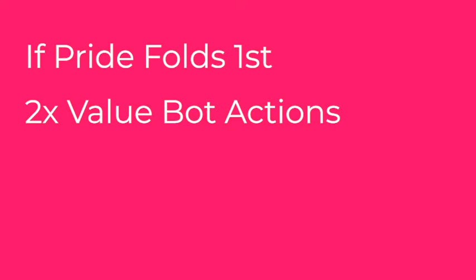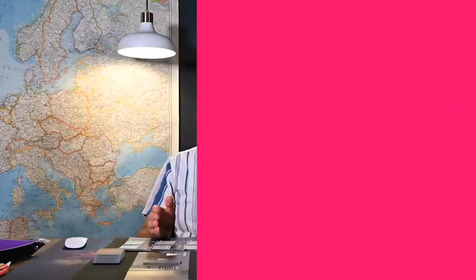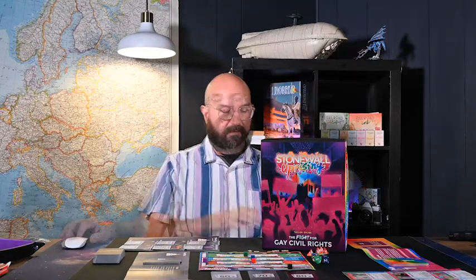When the bot over-demoralizes or demoralizes extra cards, those are shifted to detained instead. The bot has three additional win conditions shown on certain cards in the deck. Play proceeds as normal, including doubling action values of all actions — including the bot's text — if Pride folds first. If the bot gets to deck-thin, it will always choose to remove the lowest value starting card from its deck, then discard. You've now learned the basics of how to play Stonewall Uprising: Fight for Gay Civil Rights. This video is sponsored by the publisher Catastrophe Games; these are pre-production components and the final components will be slightly different.